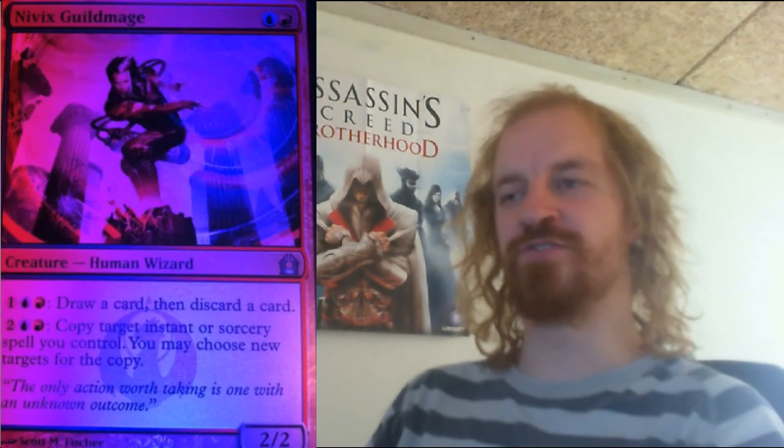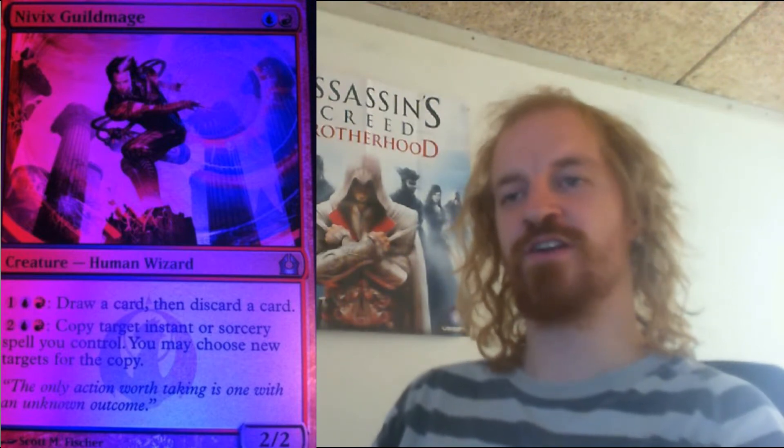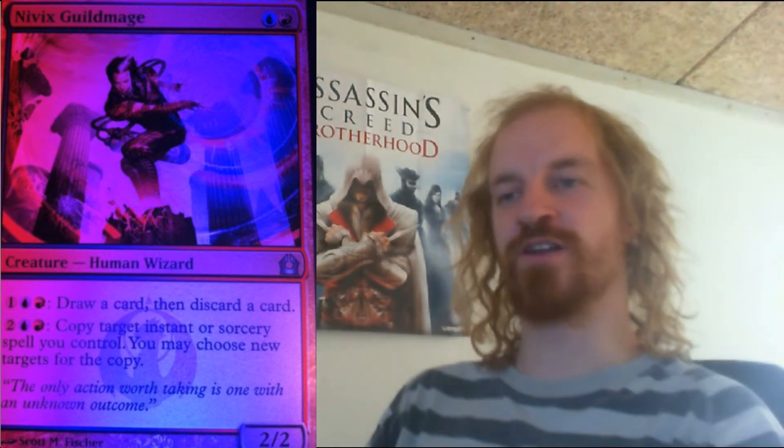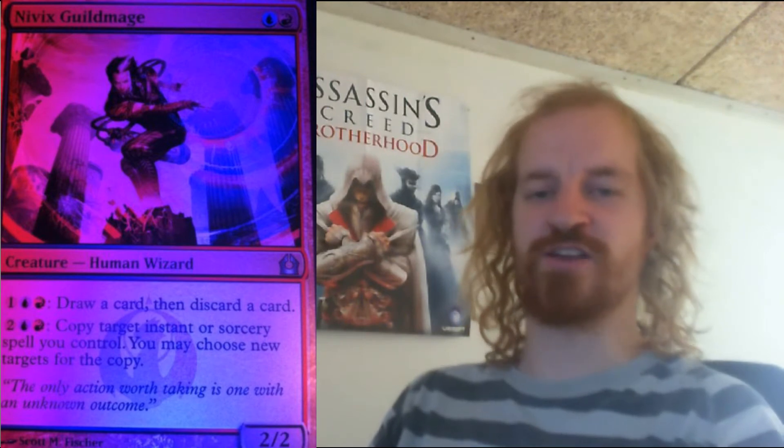Izzet Guild Mage is a 2/2 blue and red human wizard creature which costs you 2 mana to cast. For 3 mana you can draw a card and then discard a card. For 4 mana you can copy target instant or sorcery spell you control, and then you can choose new targets for the copy.